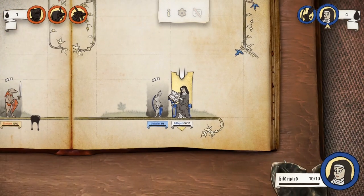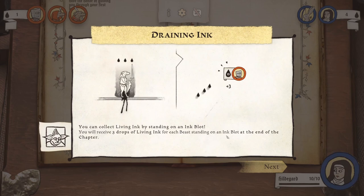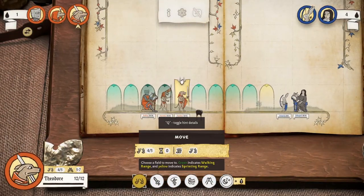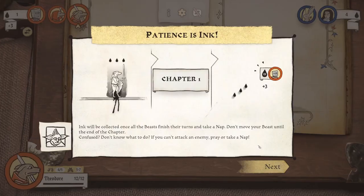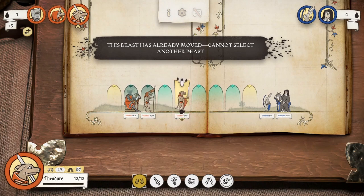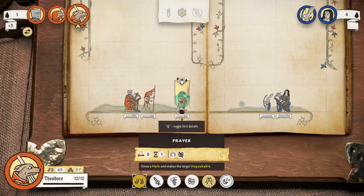Chapter two. You can collect living ink by standing on an ink blot — you'll receive three drops of living ink for each beast standing on an ink blot at the end of the chapter. Move or push your beast onto an ink blot. Ink will be collected once all the beasts finish their turns and take a nap. Don't move your beast until the end of the chapter. If you can't attack an enemy, pray or take a nap.